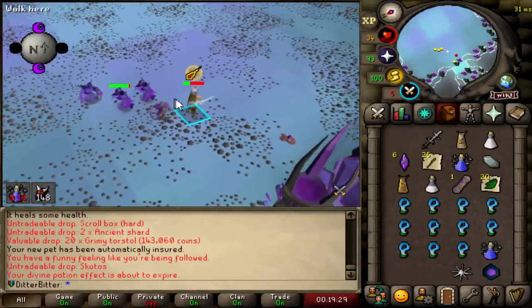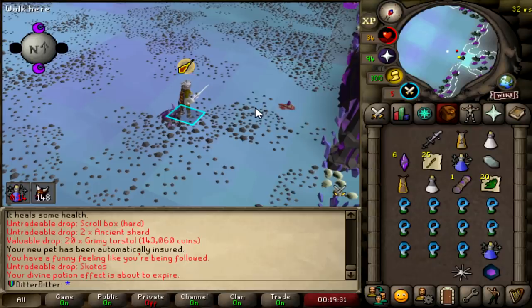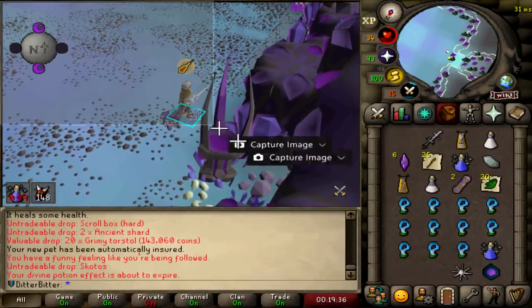We just got the Scatizo pet — let's go! 14 KC. Already got a boss pet this league, but we take those. It's 1/65, so I was expecting to get it eventually.